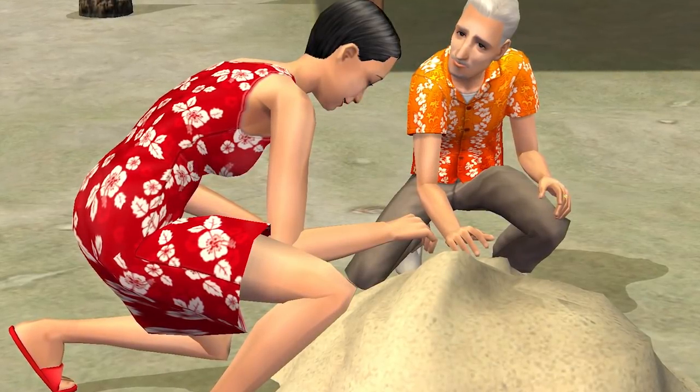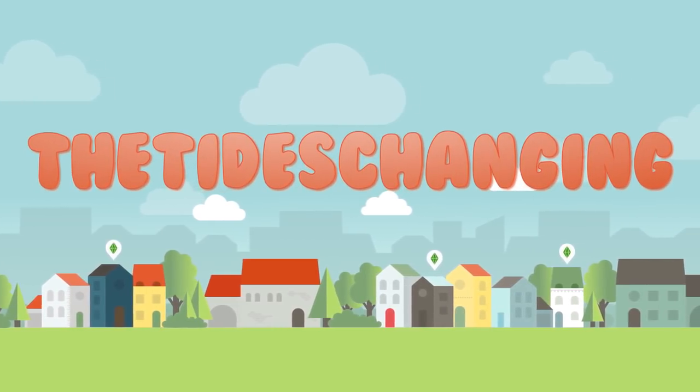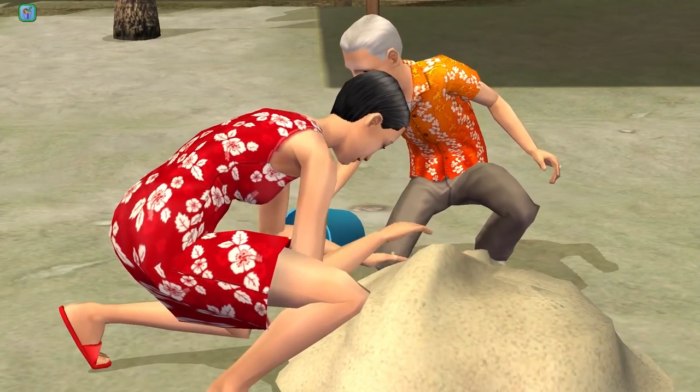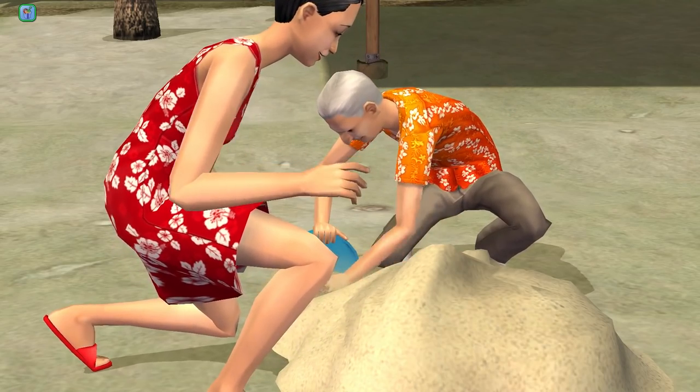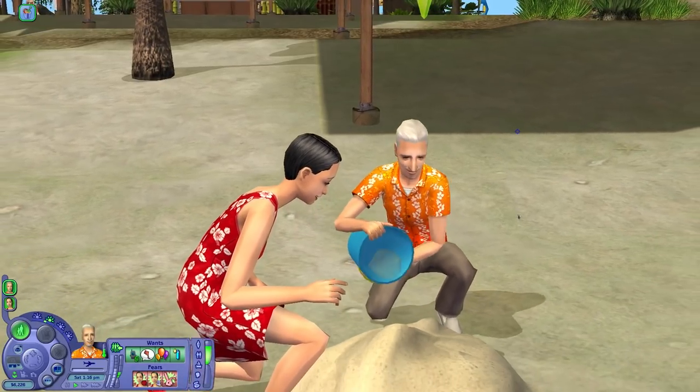Hi everyone, and welcome to part 27 of The Sims 2 Pleasant Family. We are still in paradise with these two, and they're out here building a sandcastle in front of their bungalow. When they're done with this, I wanted to have them get out on the island and explore it a bit more.